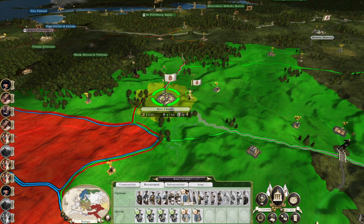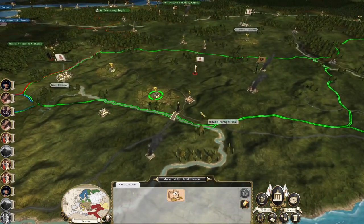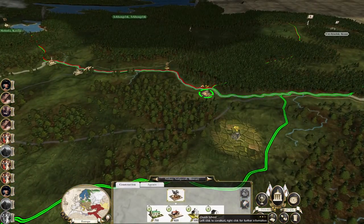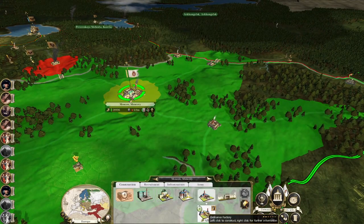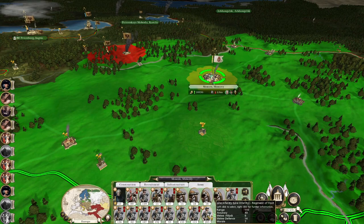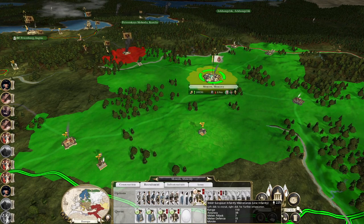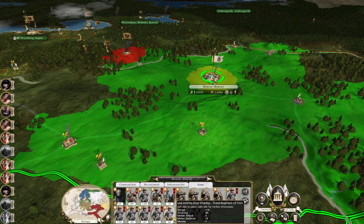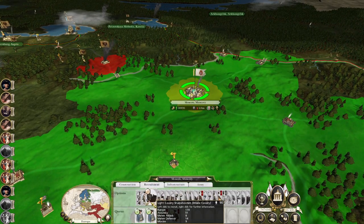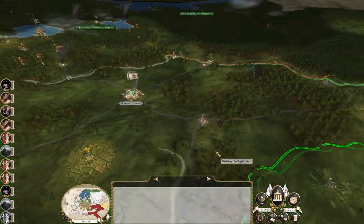That's the last grenadier guard unit we can recruit so you may head east. Build a religious building and keep the military upgrades coming. Crew line infantry guard unit - actually I might start to combine some units together, something like this, because we do have the capacity to recruit some more interesting stuff. That'll do for now until we get some artillery options.